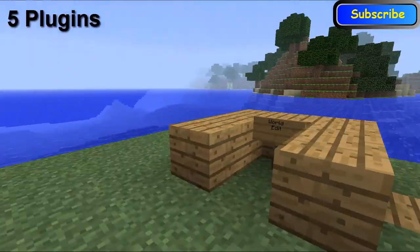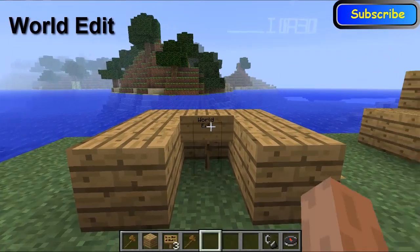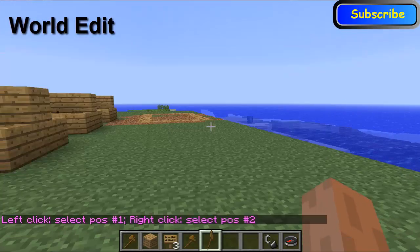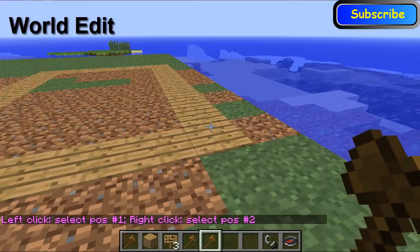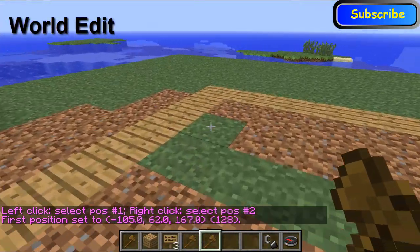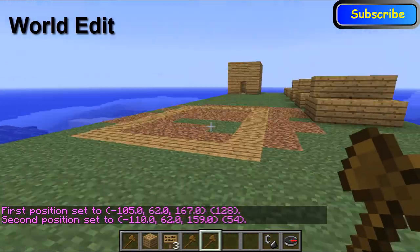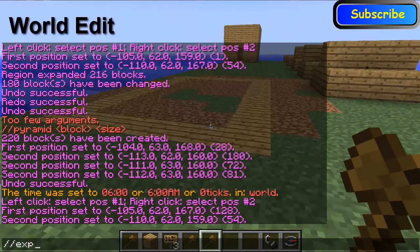The first one is WorldEdit. To begin with WorldEdit, we need to do forward slash forward slash and then type 'wand'. You get given a wooden axe because that's the default setting, and all you have to do is left click and then right click another position. So I've selected a rectangle here. Then expand your rectangle.